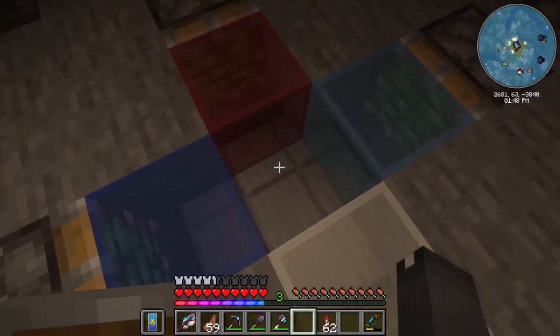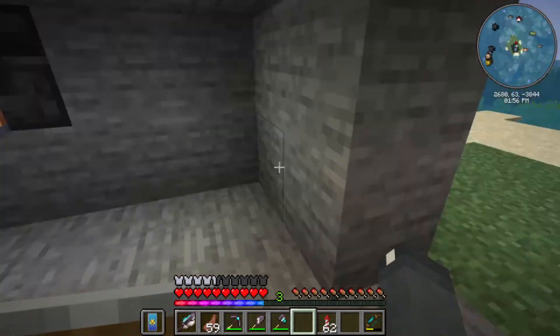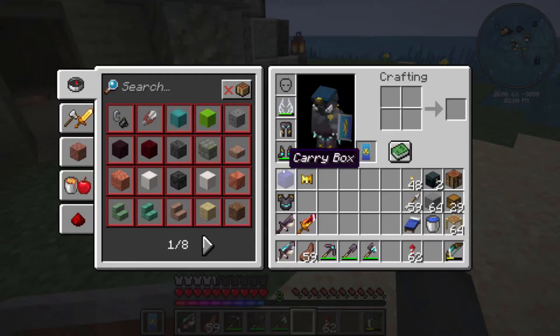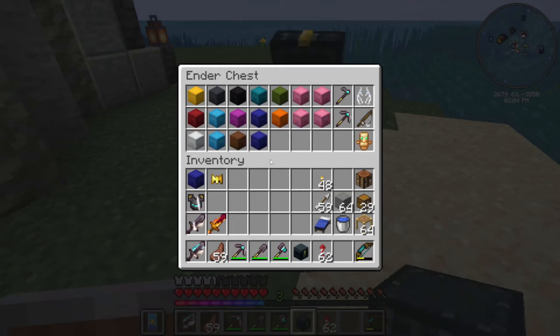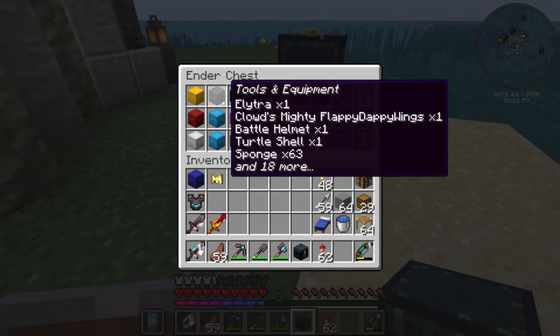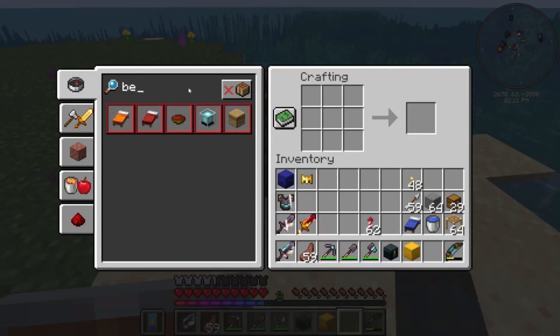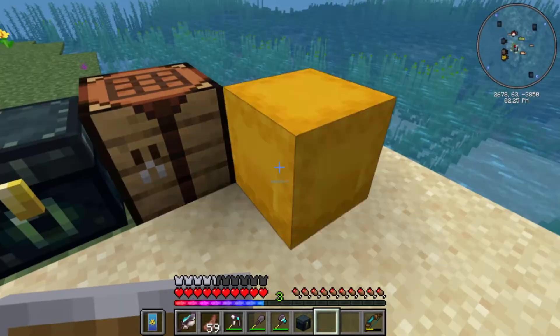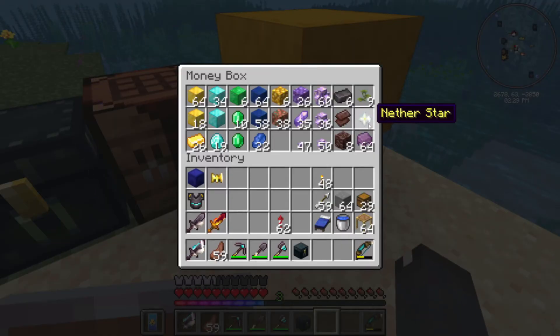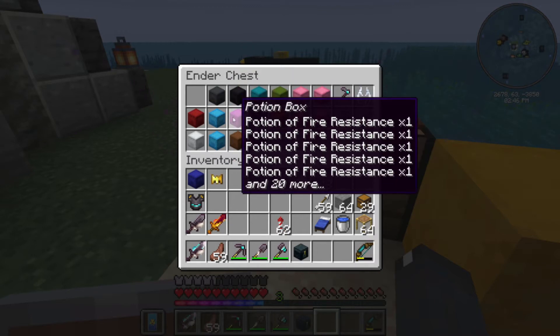On the bottom floor we've got four glass in different colours. If I pull this lever, whichever colour I want will go in the middle and that will change the beacon light to that colour. But before we can actually see that we need a beacon. I don't know how to make one, so I'm going to have to have a look. I'm hoping I've got all the stuff on me. I know I need a nether star — and thank goodness I've got one. I've no idea where I got that from; I for sure didn't get it myself.